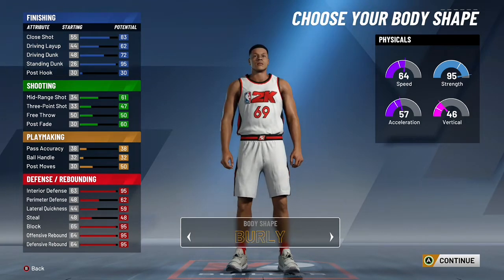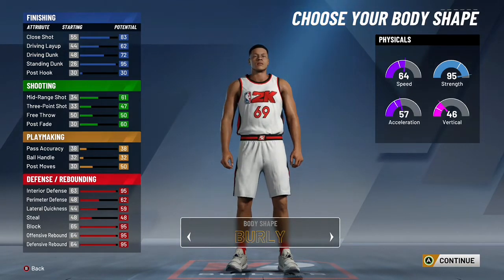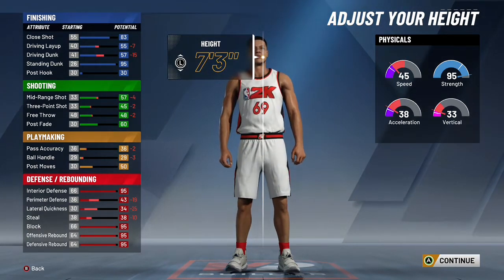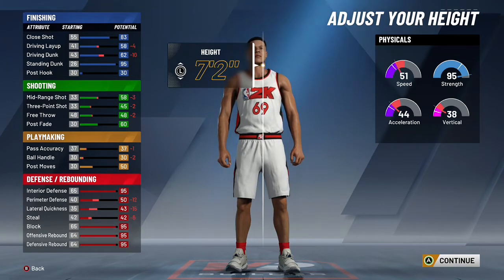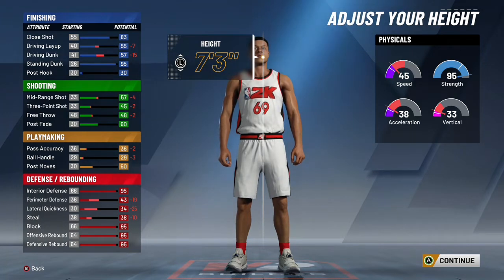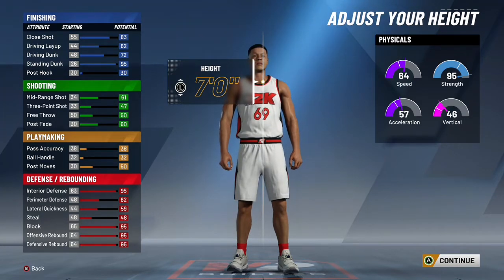Burley just makes you look fat, so let's go with built. The thing I noticed with centers too was you look so big when you're out on the court. Height — I was saying about 7'3", but the stats on that... I don't think there's really going to be that many 7'3"s now since they just made them so slow. I think people are going to be more in that 7-foot area. So I'm going to go with the 7-foot. This is subject to change because the full game just came out, but I'm going to go with 7-foot off the muscle.